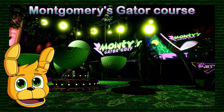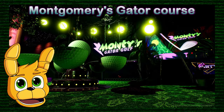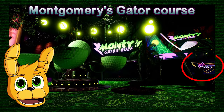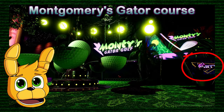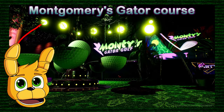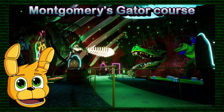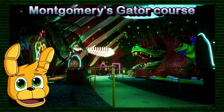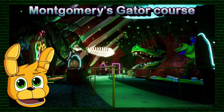Next we have a sub-lobby of Monty's Gator Course, and I think we can see a sneak peek of Chica's area, which would be something like party rooms — it says 'Let's Party.' There is also a small golf-themed ride. Then we have hole 13, where the room looks like we're inside somebody's stomach, which looks pretty cool. We can also see a waterfall of green water coming out of Monty the alligator's mouth.